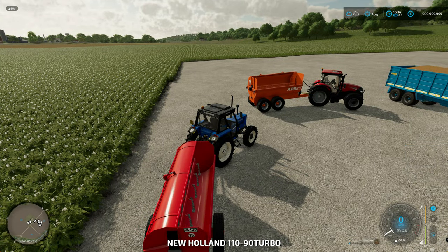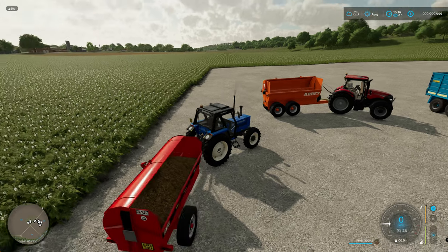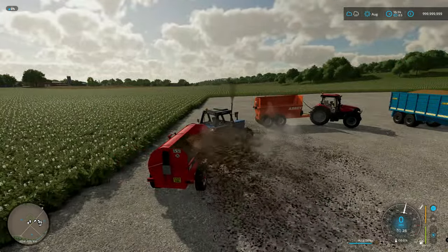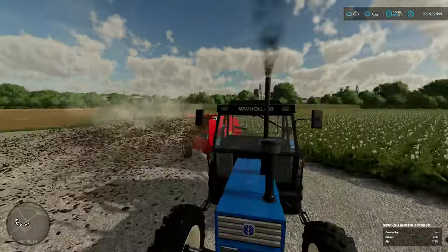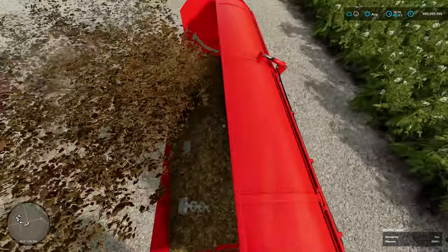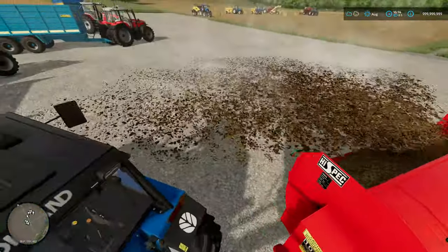What we'll do first is put some manure in and spread some of it so you can see what it looks like. You can see the animation itself. If you watch carefully, the animations on most of these mods are spot on — the chains going out spreading the manure. It's quite a good spread.